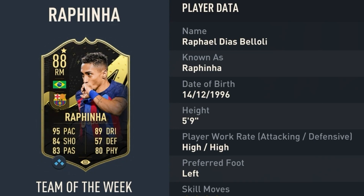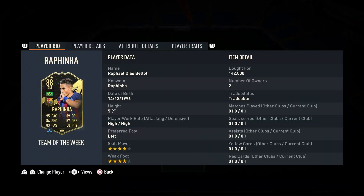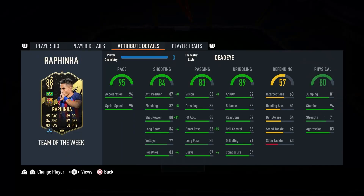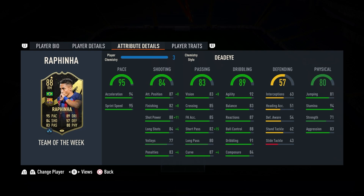This card looks absolutely sublime. Five foot nine, high/high, left-footed, four-star, four-star. With the deadeye on him, this card looks amazing. He can play right mid and right. Looking at this card's stats, he's going to be predominantly played as a winger or even as a central camp. With the deadeye, he's going to get swell around his stats. He does get 95 pace and 90 dribbling, which is absolutely insane.